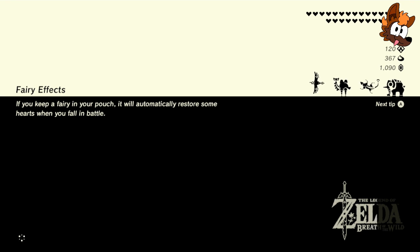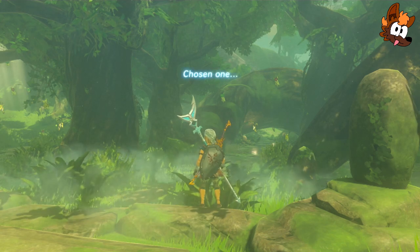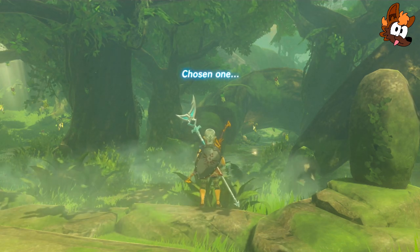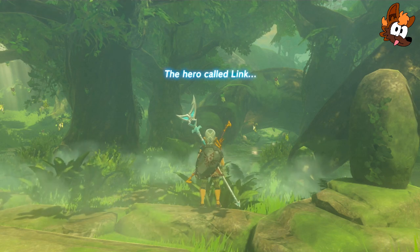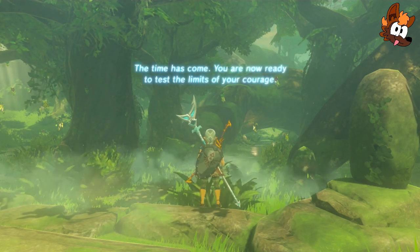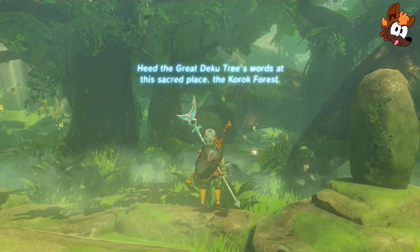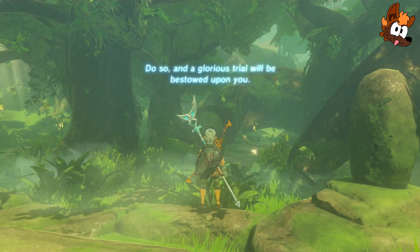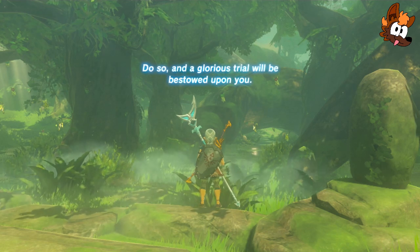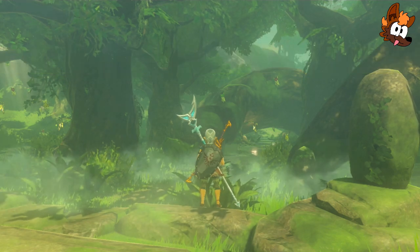If you keep a fairy in your pouch it will automatically restore some items. As you can see, we've got all the shrines and 367 of about 450 remaining Korok seeds — we've got a lot of stuff. A voice beckons Link, and it seems because we spawned in the Korok Forest, we're going straight into the Trial of the Sword intro. The Great Deku Tree begins to speak — the time has come, you are now ready to test the limits of your courage. Trial of the Sword — nice, that just straight up gives me the side quest.